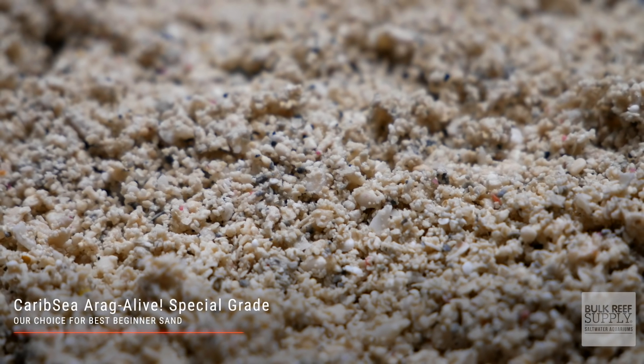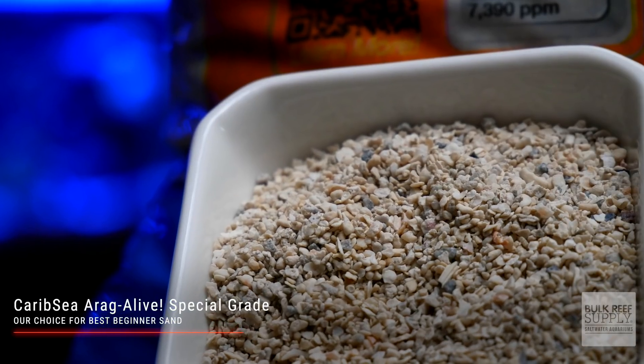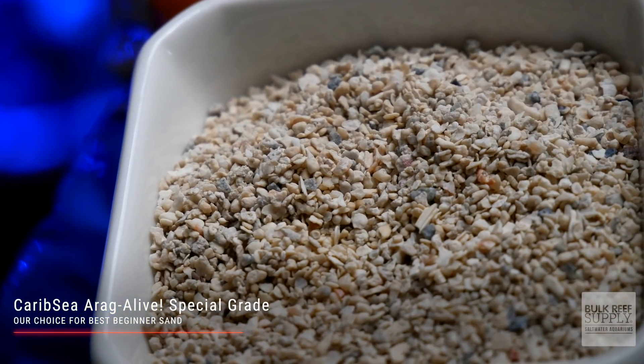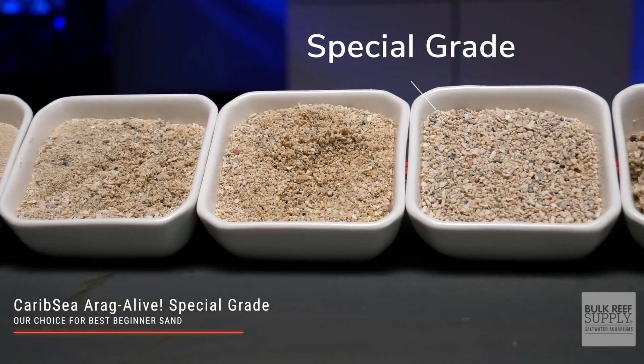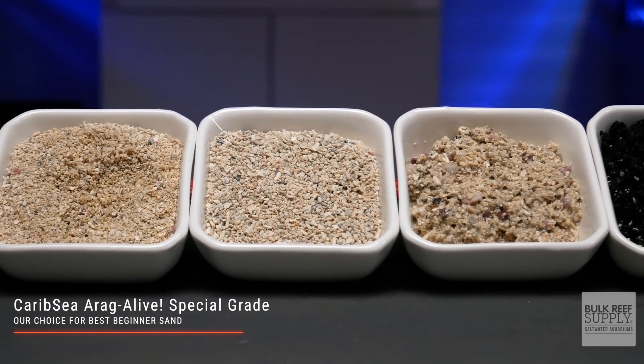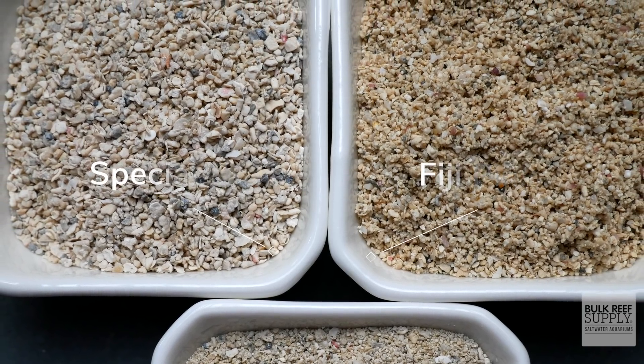You could have just skipped this entire video and come straight to this point here. For us, there is just one choice that is super obvious — the most popular and best all-around sand for beginners — and that is the CaribSea Aragalive Special Grade. It just hits the sweet spot perfectly. It's not too small to blow around your tank, but it's not too large to allow fish food and waste to get trapped. It's small enough to give you a sense of those beautiful white sandy beaches, with no large chunks, and it is packed with beneficial bacteria, which will help cycle your tank quicker and requires no rinsing. Personally, I am also a fan of Fiji Pink, though it does have a slightly smaller grain size, so you can run into trouble if you crank those wave makers up too high.